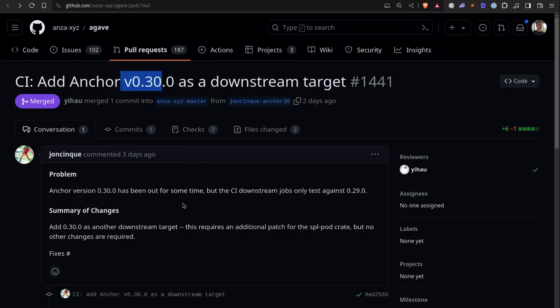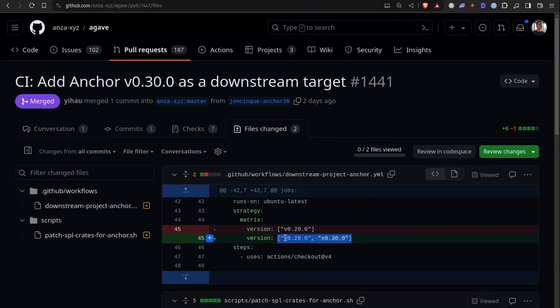And then there's Anchor — the Anchor CI was actually updated. For those of you who don't know, there's a CI job within the Agave repo that checks to make sure that Anchor will still work, since Anchor is so widely used. Now with Anchor 0.30 having been out for a while, John Cinkway has updated the CI to include Anchor 0.30. The CI is actually checking for both 0.29 and 0.30, which is important because there are so many changes with 0.30 and not everyone has updated. So it checks both versions, which is really nice. And it's great that there were so few changes needed — only SPL token needed to update.